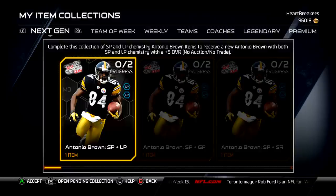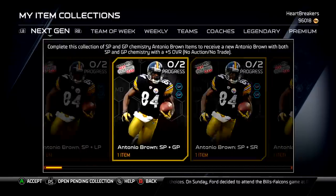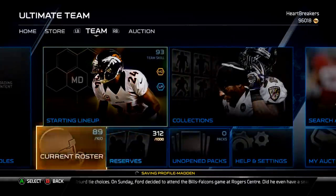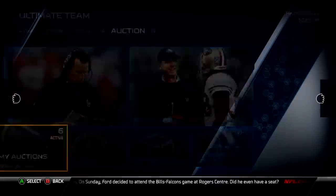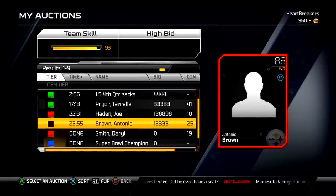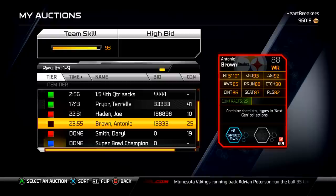Hey guys, it's Nick. Yesterday they released some new cards. Next Gen Antonio Brown wasn't released yesterday but I haven't shown him yet, so he is new. He turns out to be a 93 overall card — all you have to do is complete one of the collections to get your dual chemistry Antonio Brown. I actually pulled one — there he is, 88 overall, pretty nice stats.